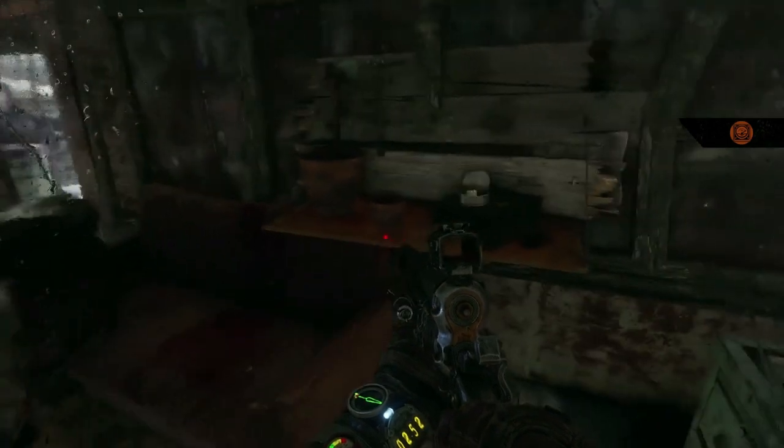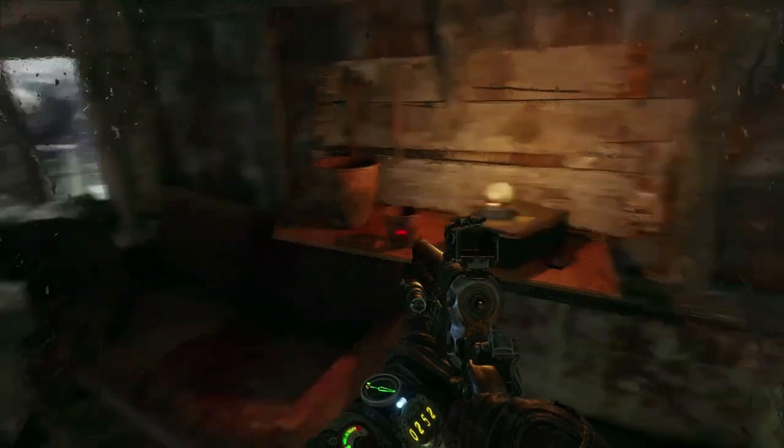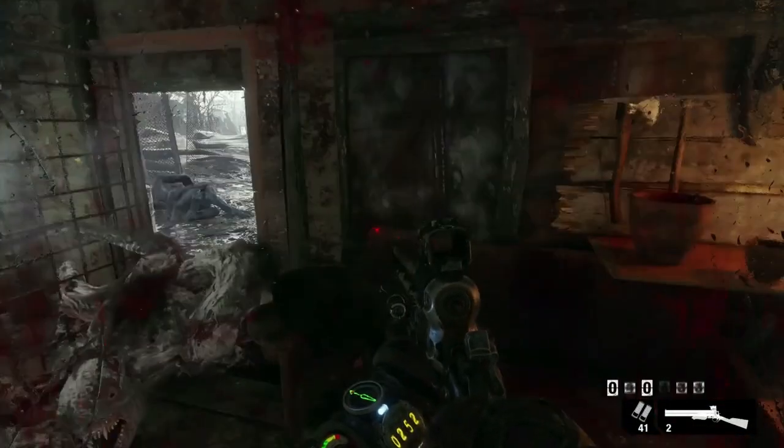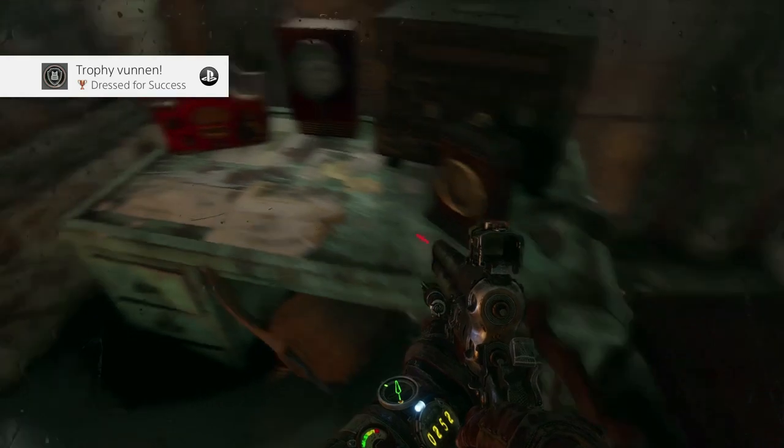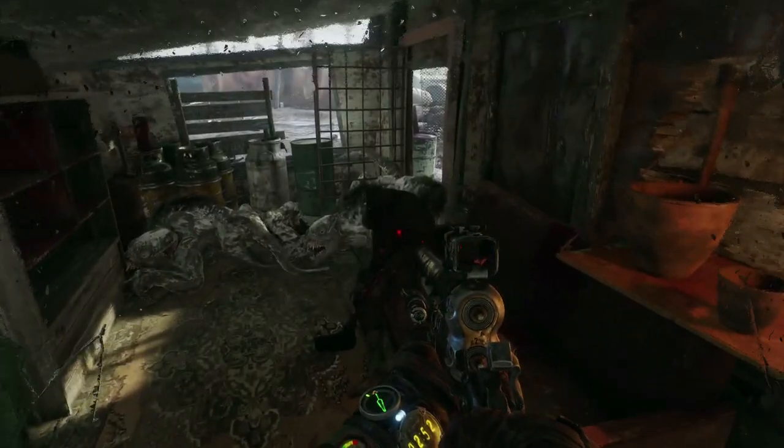In here we pick up the metal detector. Feel free to use the metal detector instead of the compass if you want to — I just used the compass to always know where I was supposed to go. And there you see the Dressed for Success trophy pop — it will not pop for you here if it's your first playthrough. That concludes part 1 of the Volga level. I hope you have enjoyed it and found it helpful. As always, thank you very much for watching — this is the Wolfman signing off.